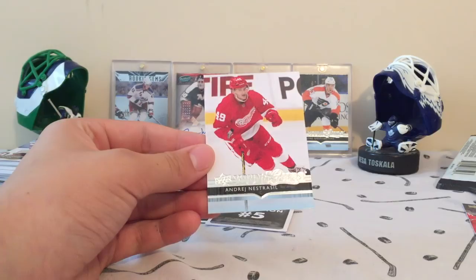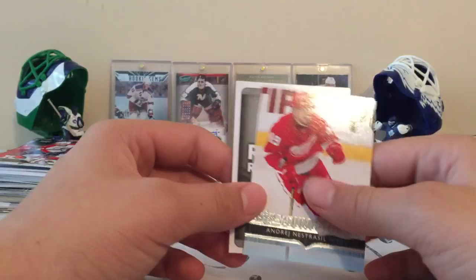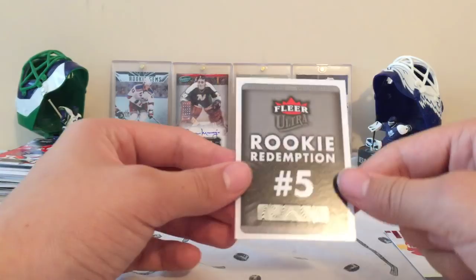Not a bad break at all. The main inserts and rookies we got were Andre Nestrisil Young Gun 14-15, and 14-15 Fleer Ultra Rookie Redemption number five. Thanks for watching everyone — please subscribe and I'll see you guys later. Bye.